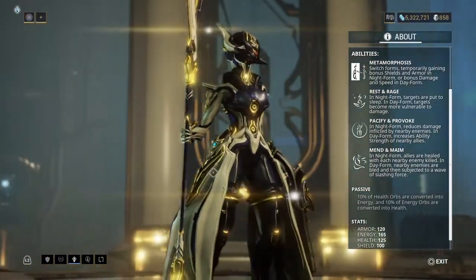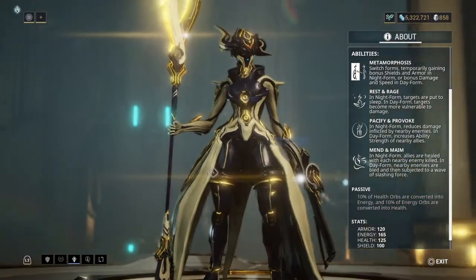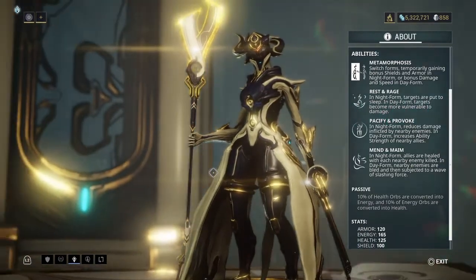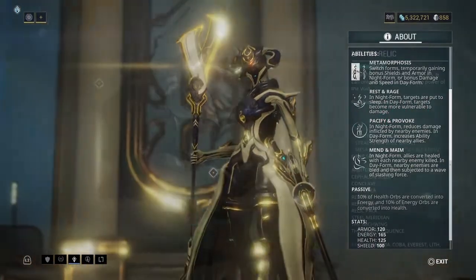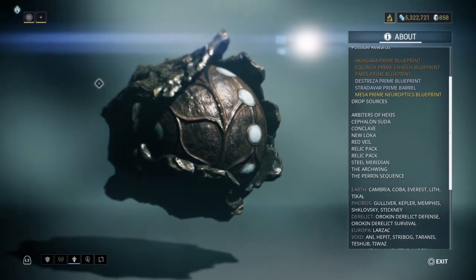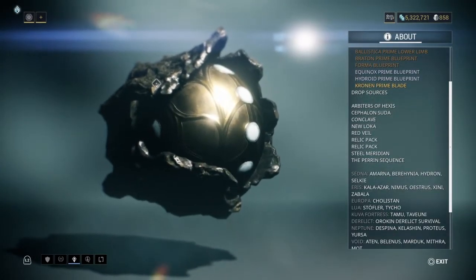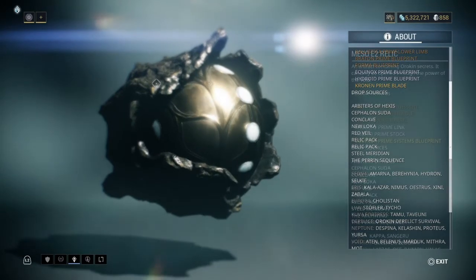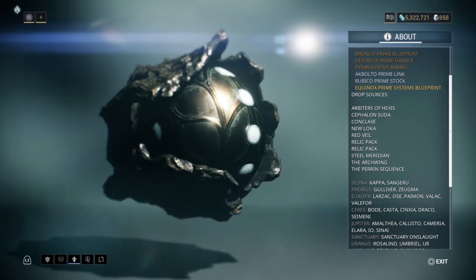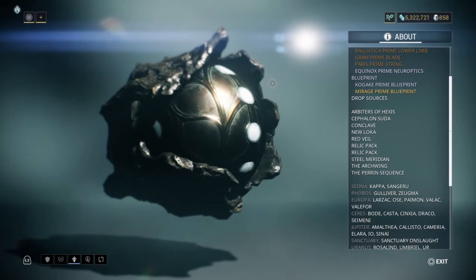You can always buy her, but I wouldn't do that. It's expensive as heck, and it's a lot more fun to go and farm her. The Lith M4 relic holds the chassis. You can get the blueprint from the Axie K5 relic. The Meso E2 is where the systems is. And from the Meso E3, you can get the Neuroptics — their head.